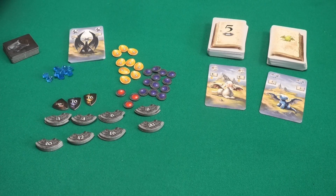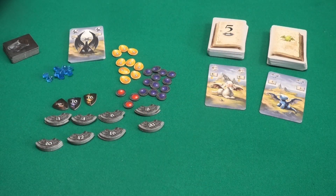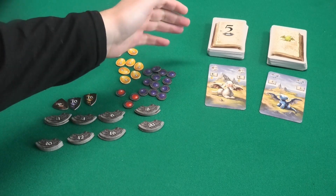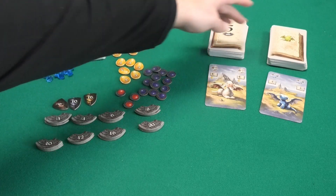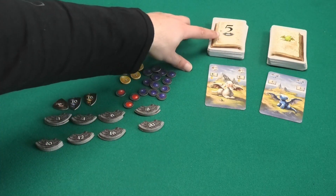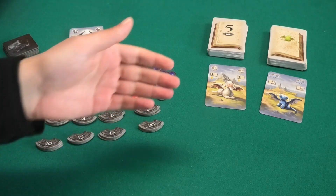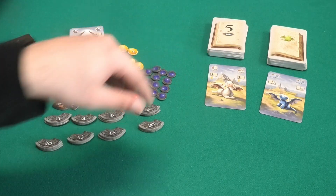When it's your turn it's very simple: you pick one, two, or three cards from the display — you must take at least one but you're allowed to take up to three. At the end of your turn the two top cards of the deck tell you the number of dragons and the color of dragons you can play in order to score the bonus on the cards.